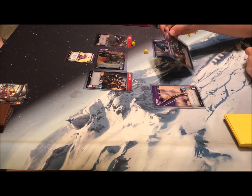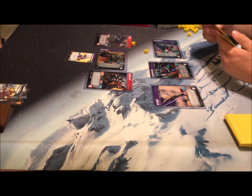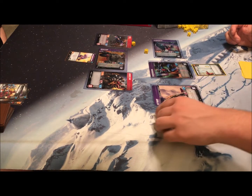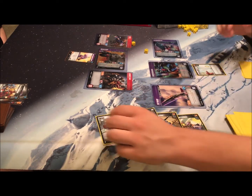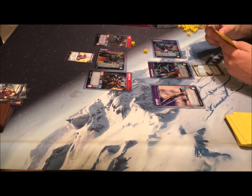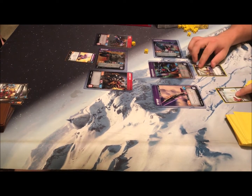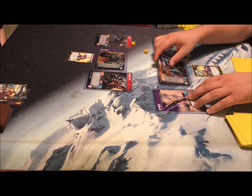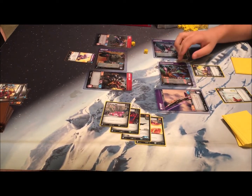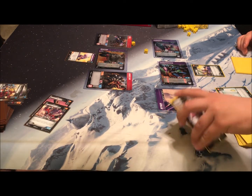I'm going to flip Thundercracker, and then play Treasure Hunt — I scrap the top four cards of my deck and put all upgrades from the scrap into my hand. That was my action, which also gives him plus one attack until end of turn. Then I'll put a Flint on him which gives him Bold 2, and attack with Thundercracker on Megatron. So one, two, Bold 2 — seven attack.